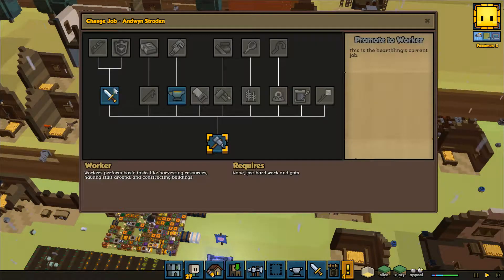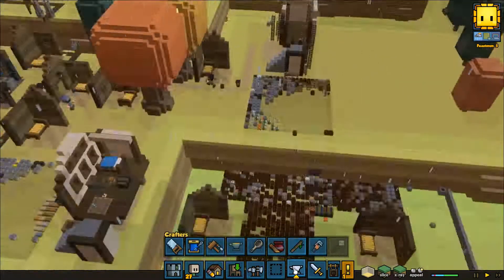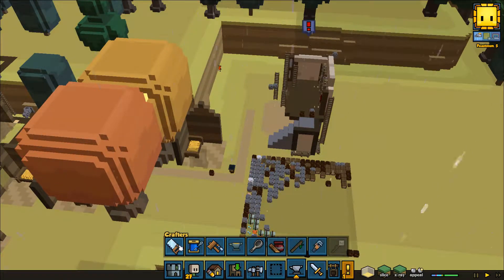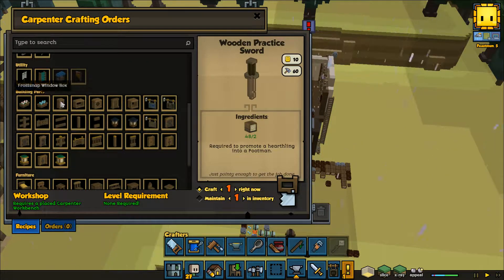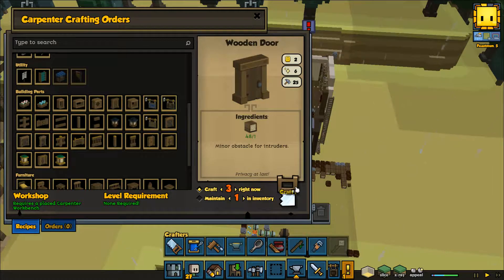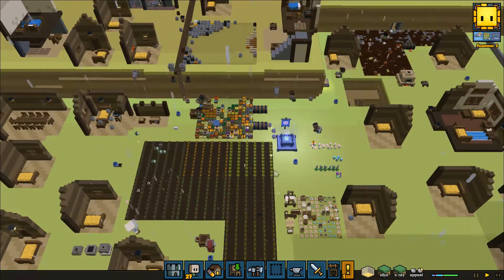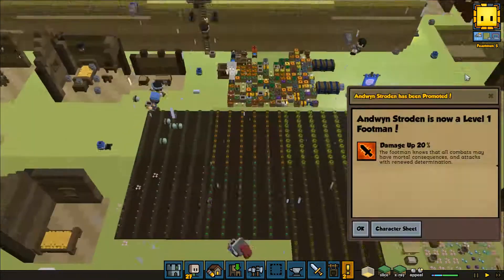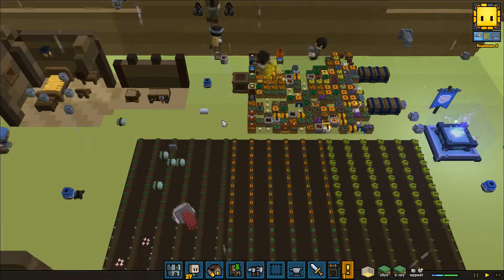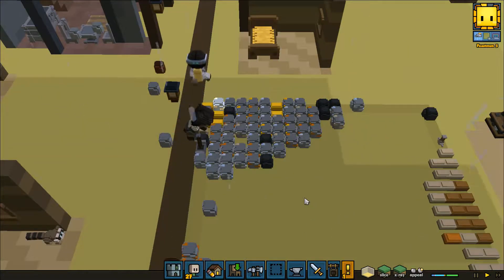Alright, Andwin Stroughton, you're now a footman. There, three wooden doors — good. That means he's getting some armor, hopefully some better weaponry. I think I'll make him another knight.